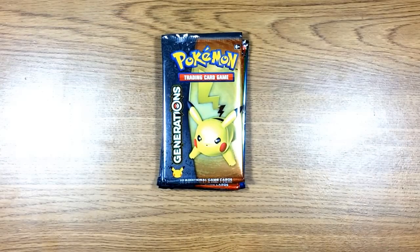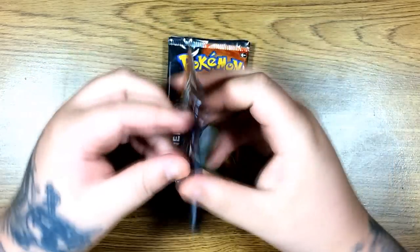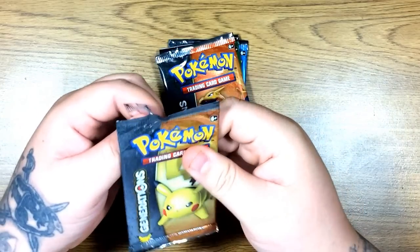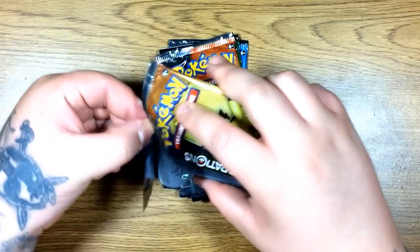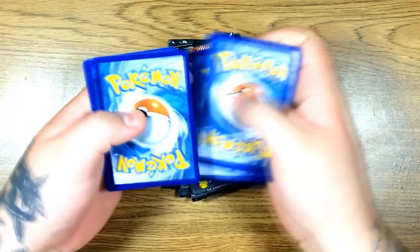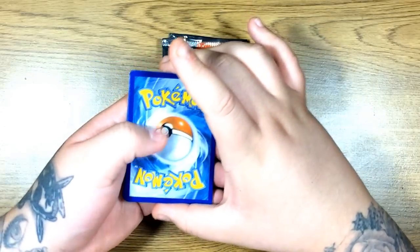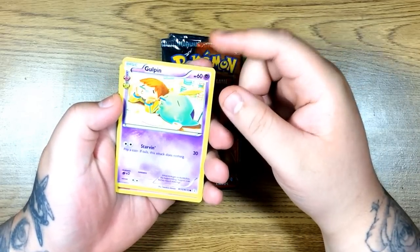We're going to start with Pikachu. I wanted to open these packs — I heard they come with older cards, which is pretty cool. I used to collect them back in the day, older sets, before EXs came out. Even Primes and all that. So I'm opening the Pikachu pack now. I can already see we've got cards from other sets — that's one of the things I do know.